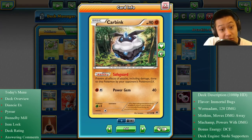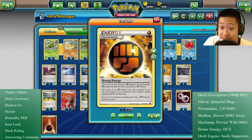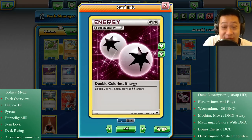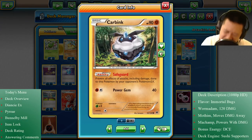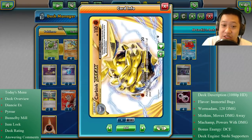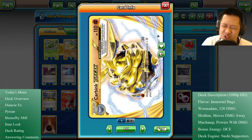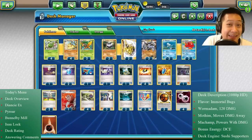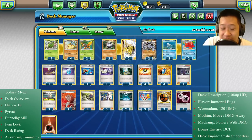Why is Carbink here? Because I'm using lots of special energies such as Double Colorless. How do I get them all back from my discard easily and have a Pokemon that's immune to EX Pokemon? Carbink Break solves that. EX Pokemon are going to have so much trouble. Its Diamond Gift attack does 20 damage but puts two of any energy cards wherever you like — Machamp, Wormadam — a great way to recycle these valuable energy cards.